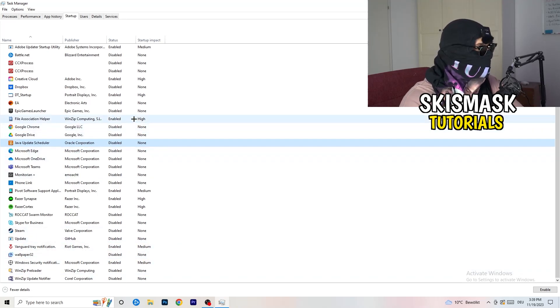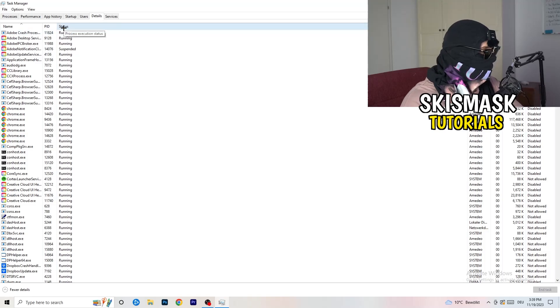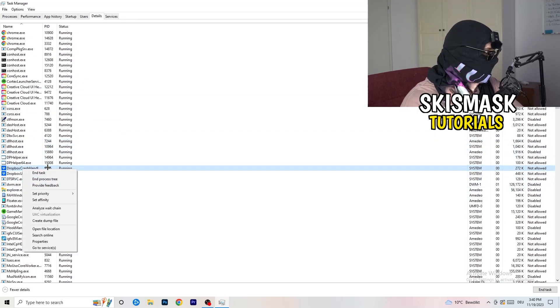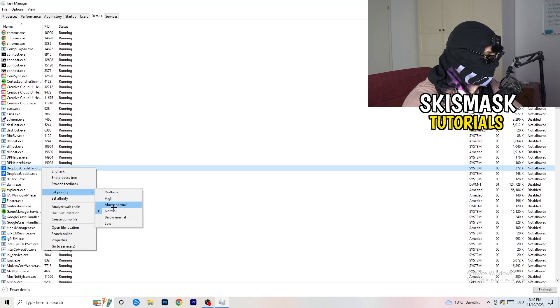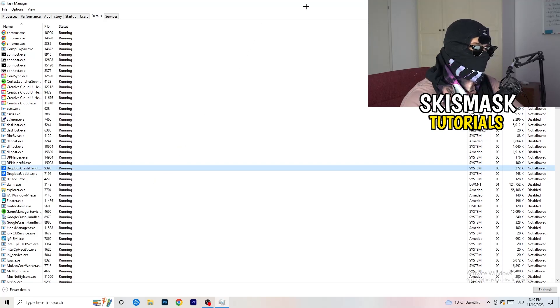Another thing — go to Details in Task Manager. Search for the game, right-click it, and click Set Priority. Hover over Set Priority and choose either Above Normal or High — it really depends on your PC which works better, so just try it out. Once you're finished, close Task Manager.